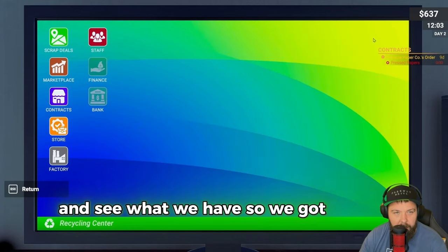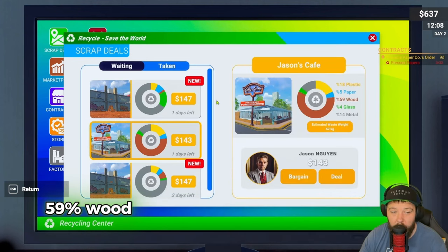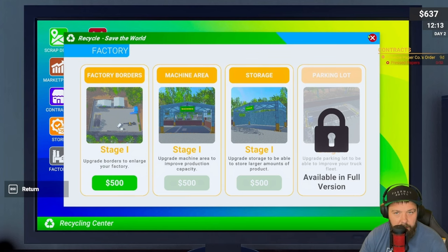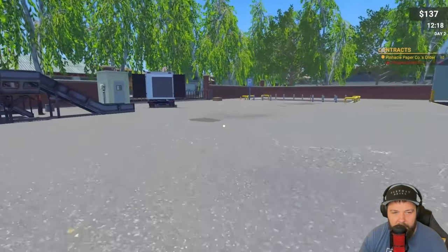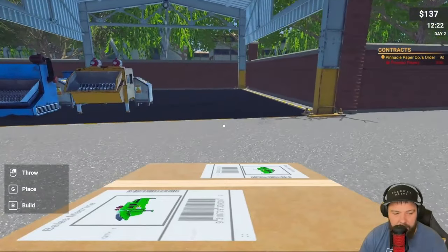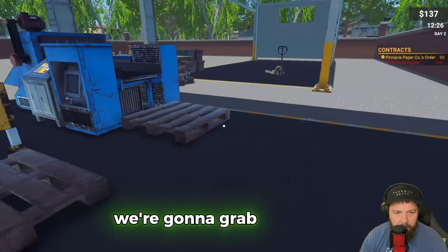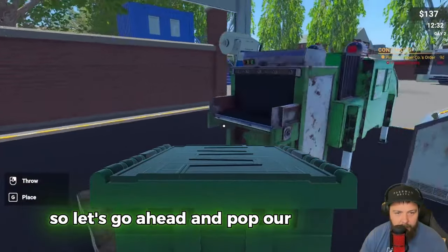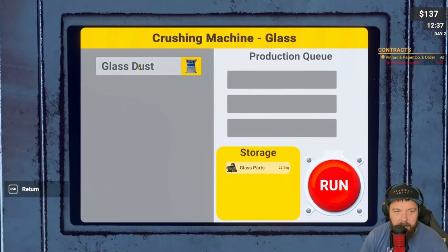Let's check the next contract and scrap deals - we've got a plastic contract, and for scrap deals there's 59 wood and one with glass. There's also a factory stage one upgrade to enlarge the factory - don't need that yet. I think we should go for glass. We're going to spend big again today and hopefully very shortly we'll be making a lot more money.